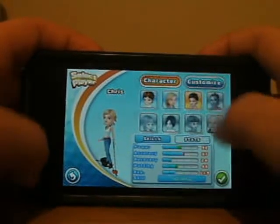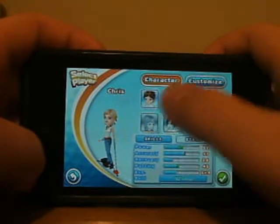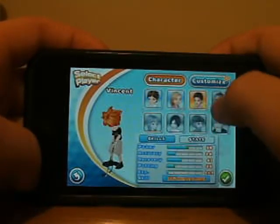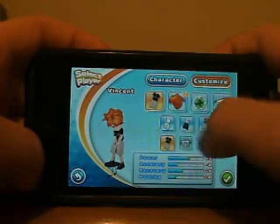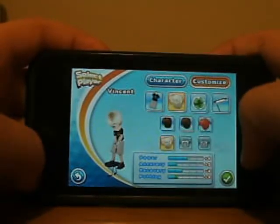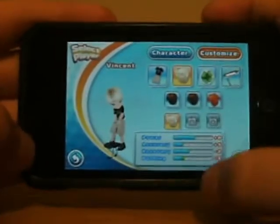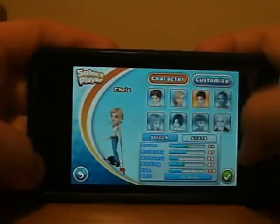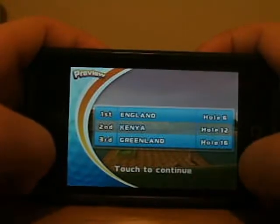So I am just doing some random stuff. You can pick between 8 characters, and as you can see, I have the option to customize them right now. Stats can go up and down with the customizations. Let's just go with her, because this is the person I've used the most.